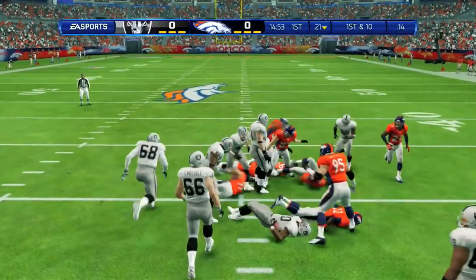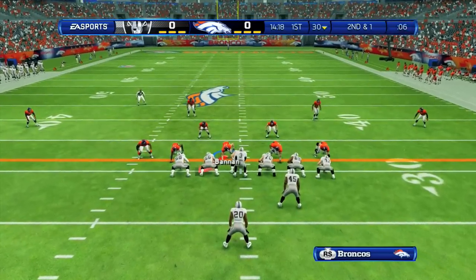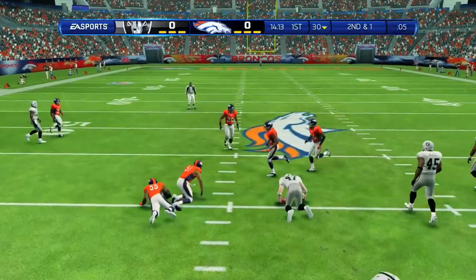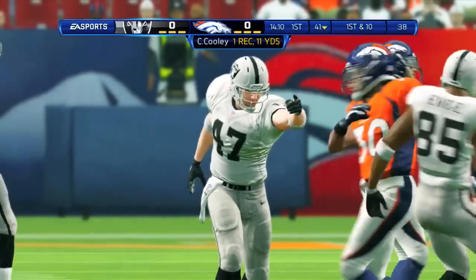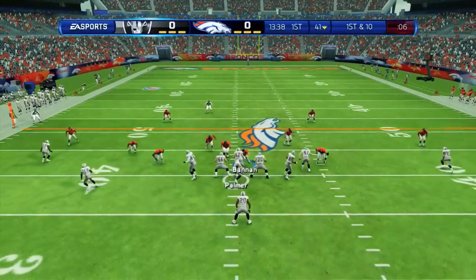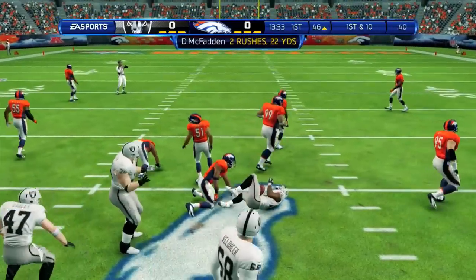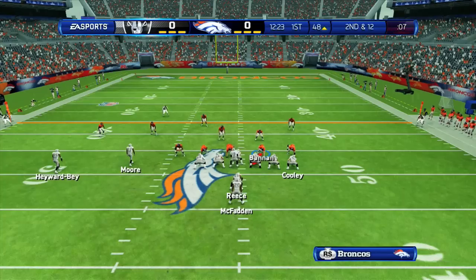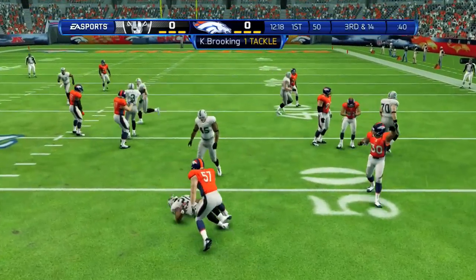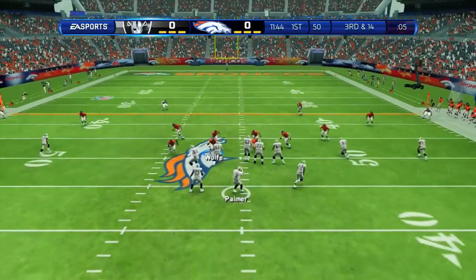Oakland Raiders have the ball to start. Darren McFadden up the middle for 9 yards on the rush in the first quarter. Second and one, a pass to Cooley for the first down up to the 41 yard line. Carson Palmer has 575 yards, 4 touchdowns, and 3 interceptions on the year. McFadden up the middle for a 13 yard gain, then goes right and is absolutely crushed behind the line by Keith Brooking, setting up third and 14.